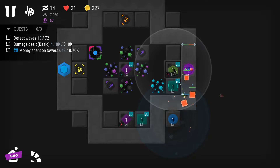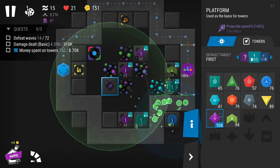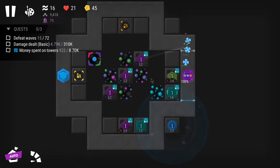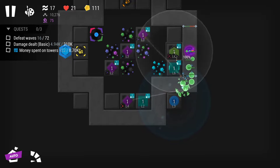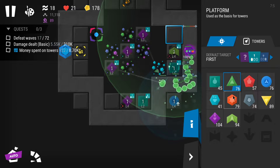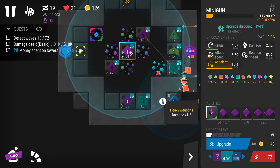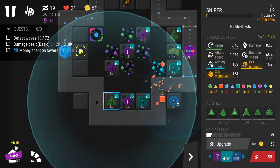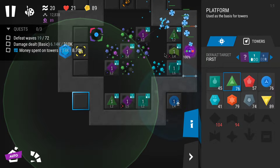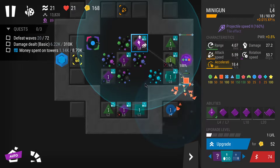Maybe I could place one or two snipers up here — just a minigun first, then maybe a sniper. I have four miniguns, so I think I could place just snipers now to have a different type of damage and to really exploit different towers.